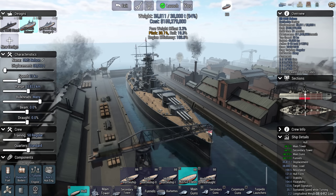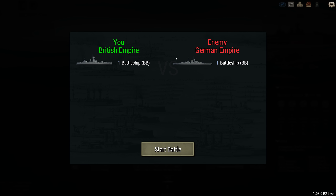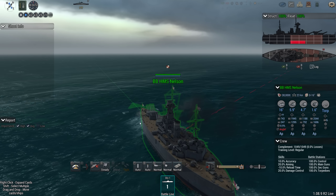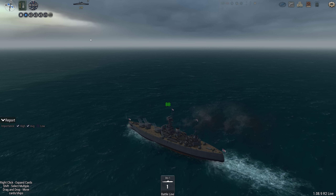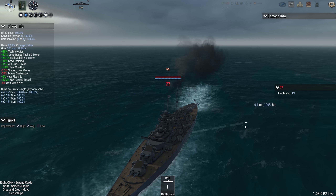Nelson's opponent today is none other than the Bismarck. And thank goodness the game did, in fact, select Bismarck. So this is going to be interesting because, of course, Rodney was the ship that kind of helped take down Bismarck. So this is going to be very interesting.